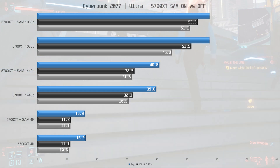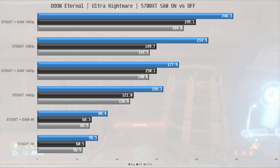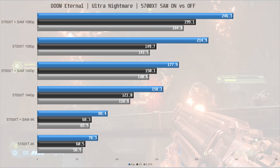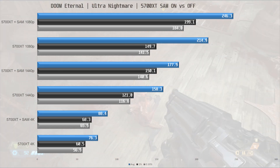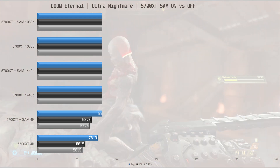A game that does see a benefit is Doom Eternal. There is an almost 15% increase by enabling SAM at 1080p. At 1440p this is down to 12% but still a definitive improvement, and at 4K it jumps up to 16%, which puts the 1% low above 60 frames per second. For Doom, enabling SAM is a must if you can.